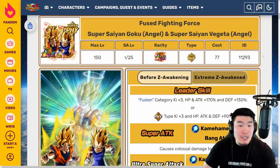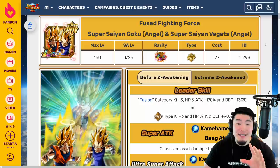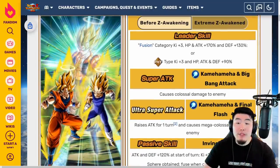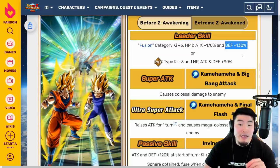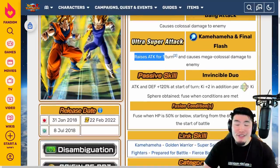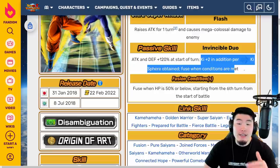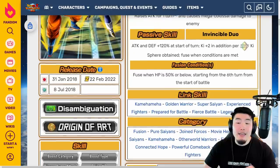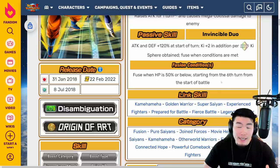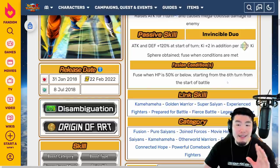Moving on to Gogeta, who I will say right now is not as good as Vegito — but that was the case before the EZA. Nonetheless, he is still much improved. Starting with the Super Saiyan Angel Goku and Super Saiyan Angel Vegeta, pre-EZA: leader skill is Fusion category Q plus 3, HP and attack plus 170%, defense plus 130%, Fizz types key plus 3, HP, attack and defense plus 90%. 12 key super causes colossal damage, 18 key raises attack for one turn and causes mega colossal damage. Passive is attack and defense plus 120% at start of turn, key plus 2 in addition per rainbow key sphere obtained, fuse when conditions are met — HP is 50% or below starting from the 6th turn. We don't know if they're going to change this, but I am somewhat hopeful it'll be at least improved a little bit.